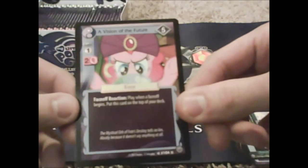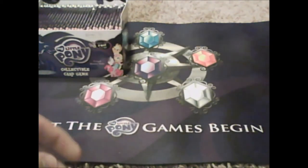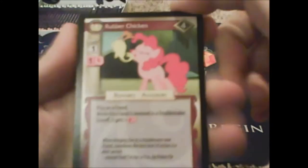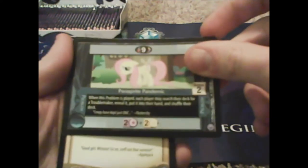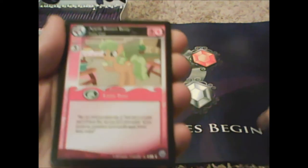And A Vision of the Future, which is very good for faceoffs — if you know what those are. Rubber Chicken: 'while this friend is...' — sometimes they intrigue me. Parisprite Pandemic again, Winona again, Apple Brown Betty again. I didn't expect to get a Pearly Stitch.